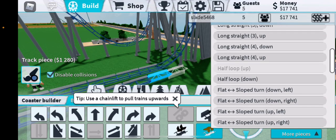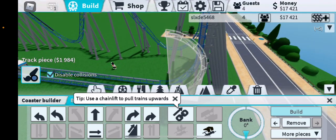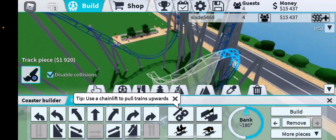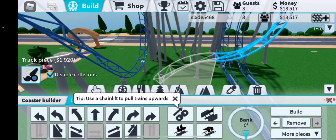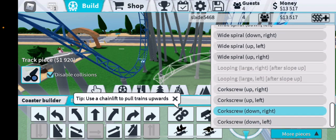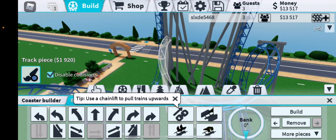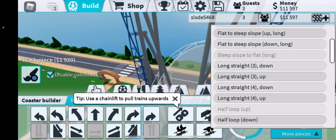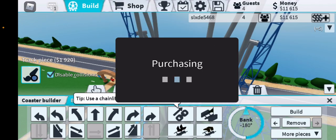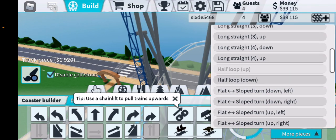You're going to want to go up like that, then half loop up — click that. Then go all the way down, corkscrew down right. Make sure you click right, then corkscrew up left. I need more money again — still have a lot, don't care.